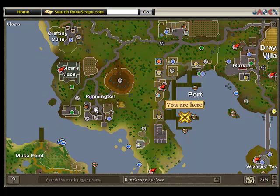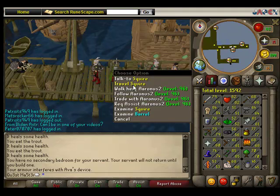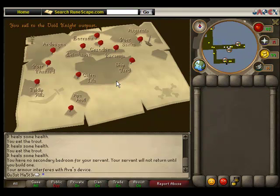So to start off the game, you're going to have to right-click on this guy — his name is Squire — and say travel. He's going to bring you all the way down here to Void Knight Outpost.